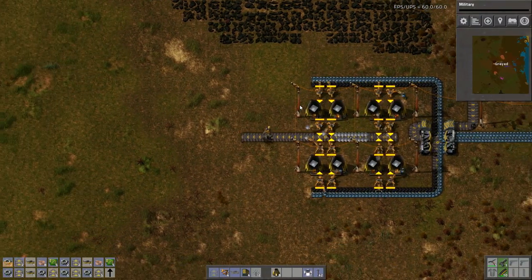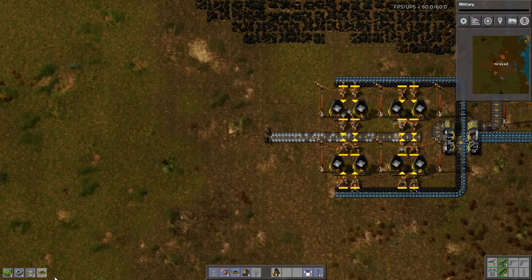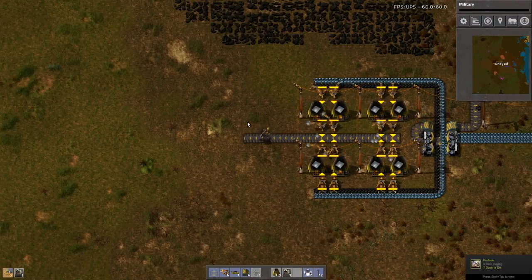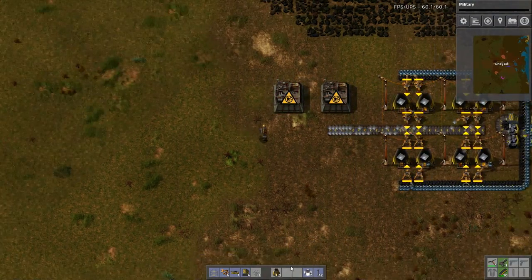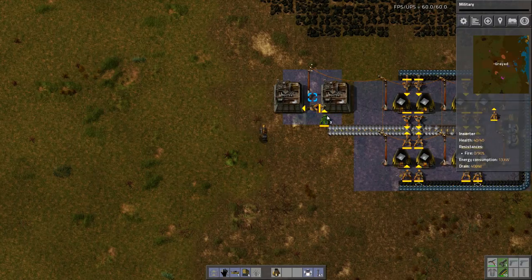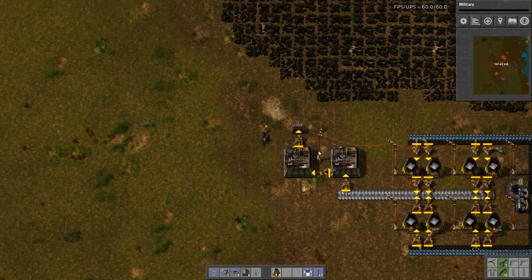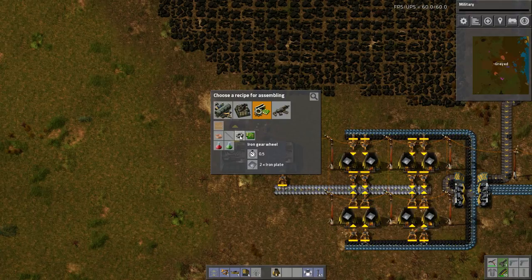Actually, what I should do before I do that — let's cancel all of this. I want two assembly machines. Give me as much iron as you can tolerate. So what I'm going to do, just for the time being, I'm going to set up two assembly machines here. This is just going to be a temporary setup. I need an inserter here, inserter there, and an inserter here. And then I need an iron chest. You are going to make iron gear wheels.